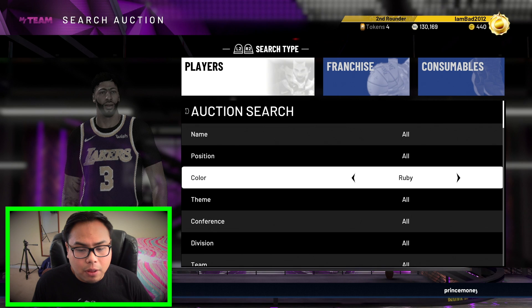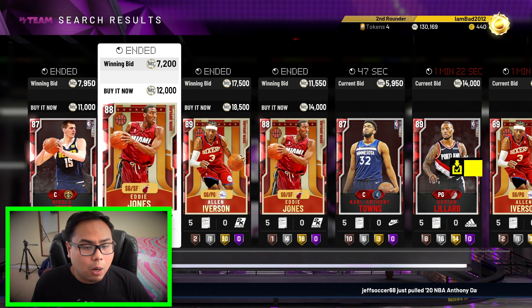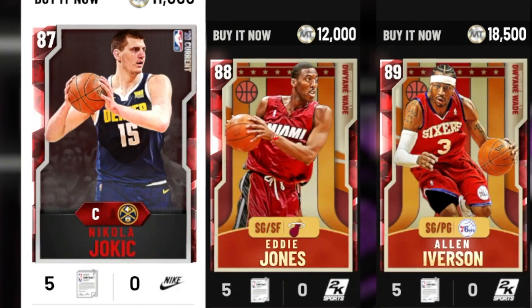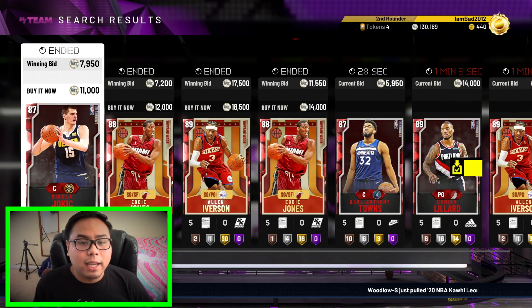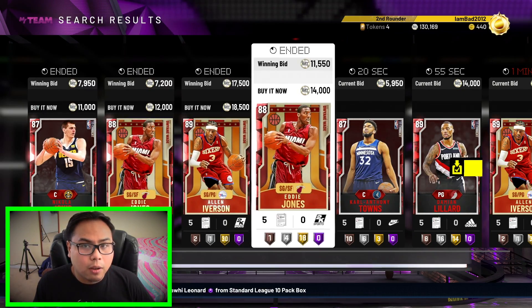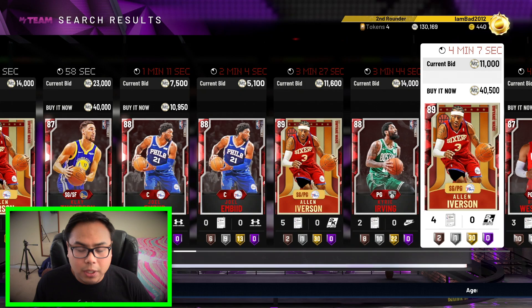We're gonna have three of each of these colors, so that's nine players to join our card of the day. We're on Ruby. We're gonna ask Siri — that's the easiest way. We're gonna ask Siri for a number 1 through 15. If she gives us 12, then we're gonna move 12 spaces to the right. This first card, Nikola Jokic, does not count. So 12 spaces — in this case, we take Allen Iverson.